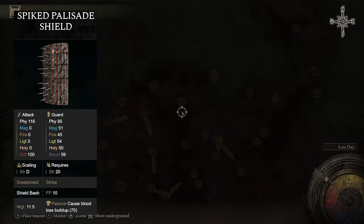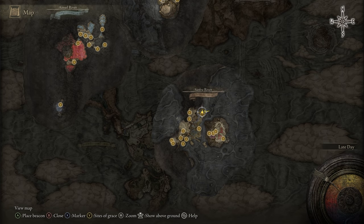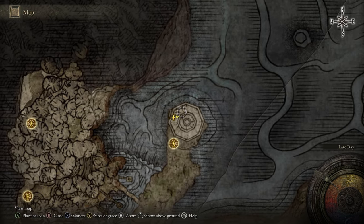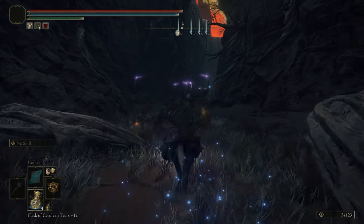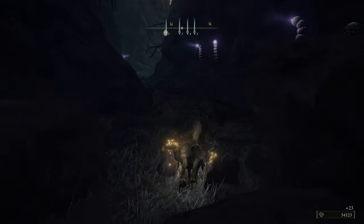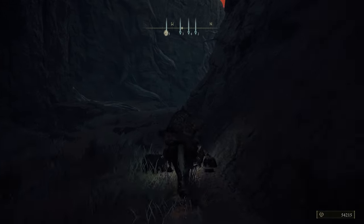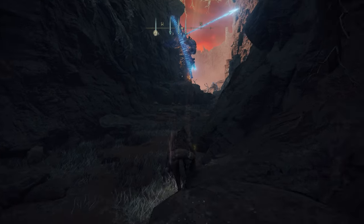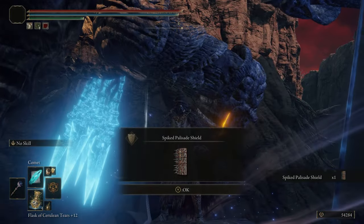If you like the Spiked Palisade Shield, head over to the Deep Siofra Well in Caelid. Go through the Siofra Riverbank all the way up, bringing two Stonesword Keys, then take the elevator to get there. Once you're here, make your way through — there's a Golem up ahead and underneath him you'll find the shield. And that's how you get the Spiked Palisade Shield.